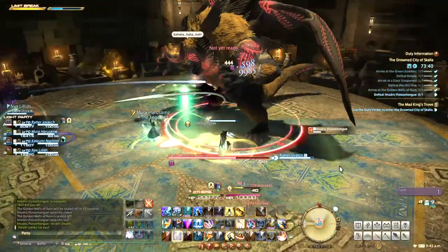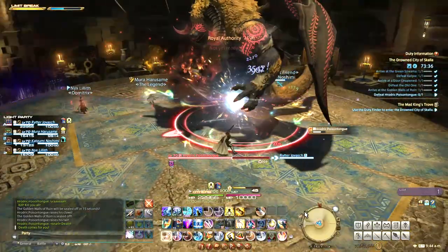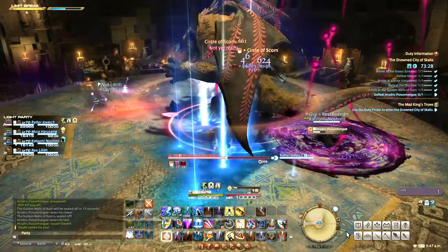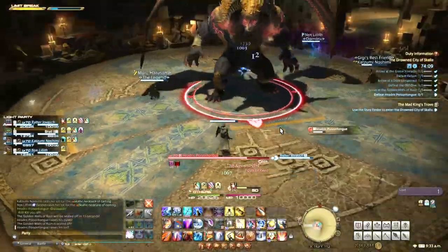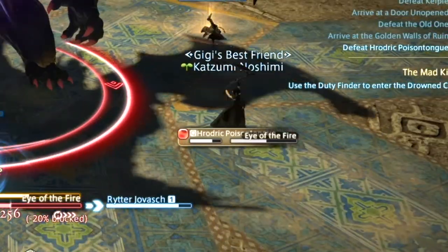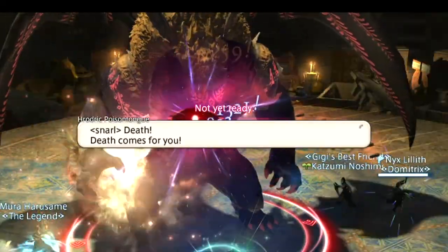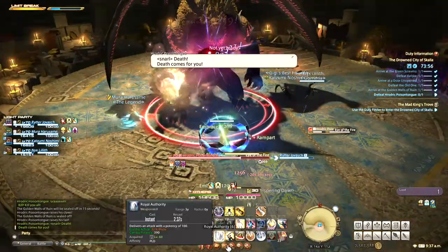The boss also has an ability called Words of Woe where there is no cast, but the cue is that he suddenly faces a random player. Just move away from his gaze to avoid being blasted in the face with line AoE damage. Finally, there is Eye of the Fire, which you will actually see a cast for, where a red eye marker appears and a message that says 'Death comes for you.' Simply look away from it until it goes off, or else you will be struck with confusion.